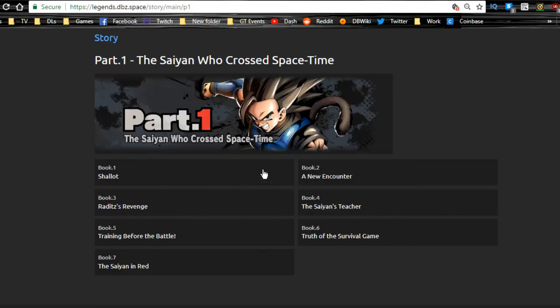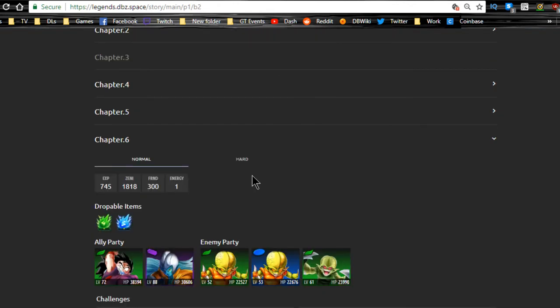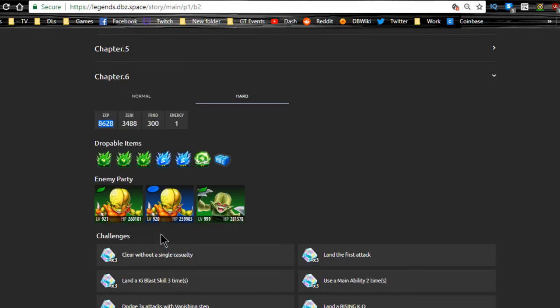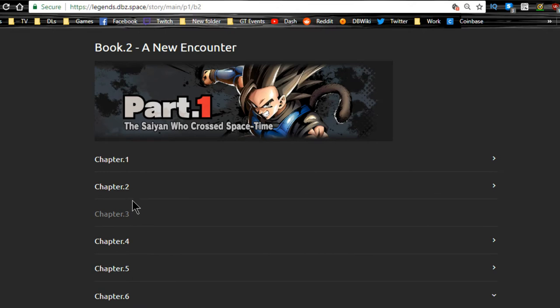If you only care about maximizing experience, outside of EX-5 which gives 6875 XP, go to main story Part 2 - Book 2, Chapter 6 on Hard, which gives 8628 experience points. You need a top-tier unit for this. I brought my level 1000 Vegeta because he does well against both technique types and the agility one there. It also drops Super Soul 2s for technique and milk crates. The blue milk crates give the most training XP currently, so running this level repeatedly is very beneficial.